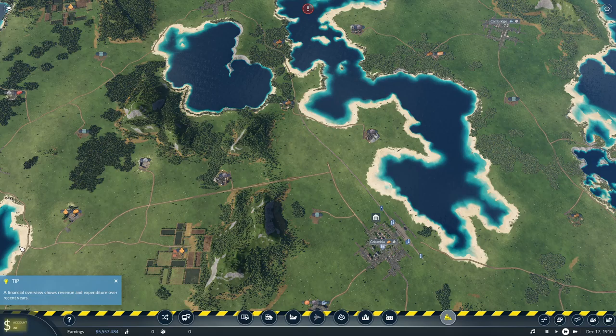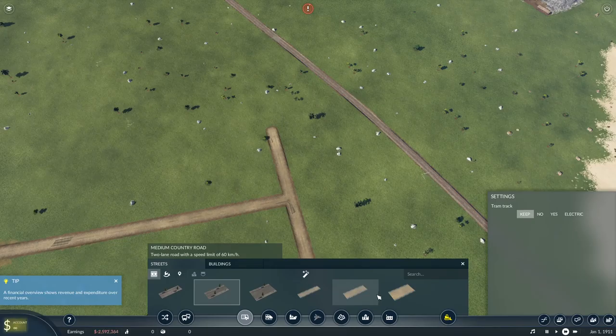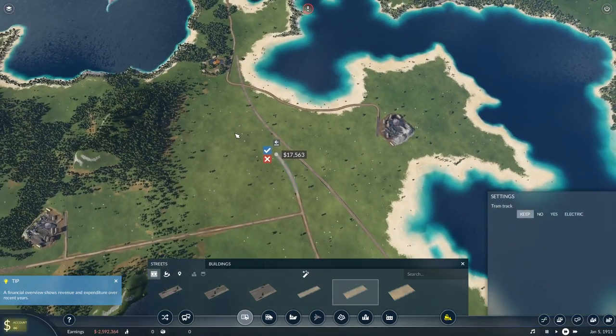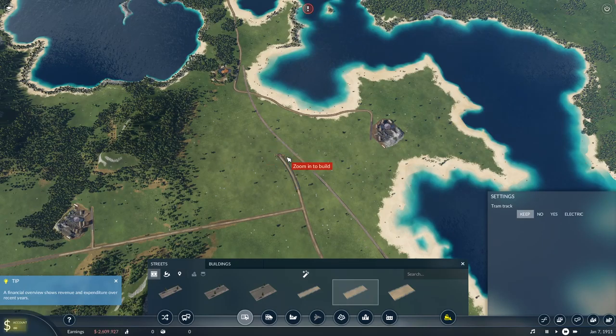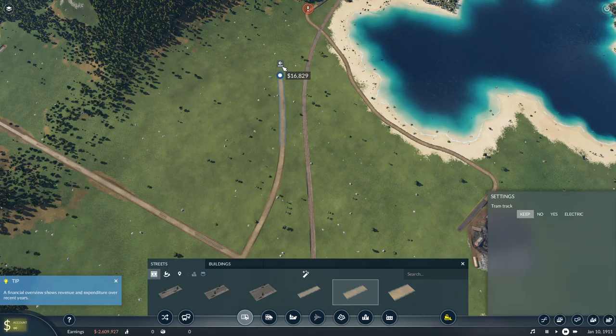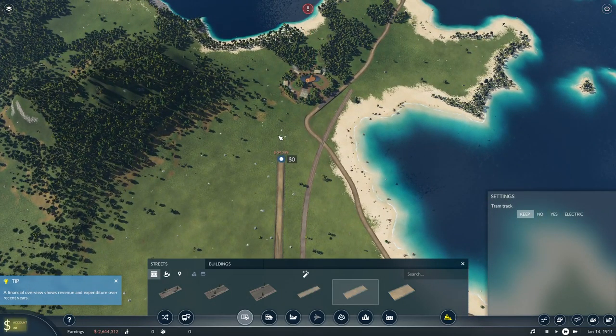One thing about my style that you might notice — especially like with this road I've done — is that in real life you don't have these squiggly lines. I don't believe in squiggly lines; I think they're very messy and I don't think they look realistic. I live in Utah, and Utah at least, when it's not going up and down a hill, it's very much straight lines. So that is what we're going to keep to — these straighter lines.